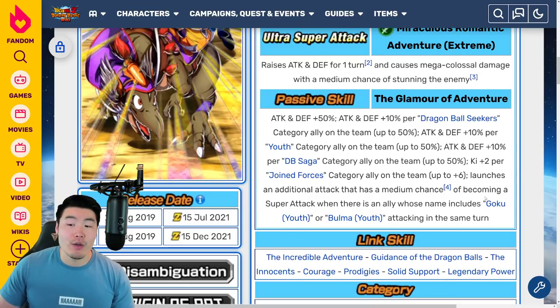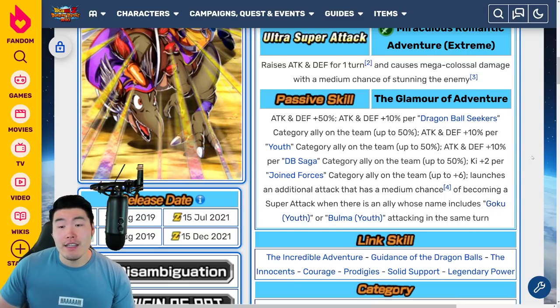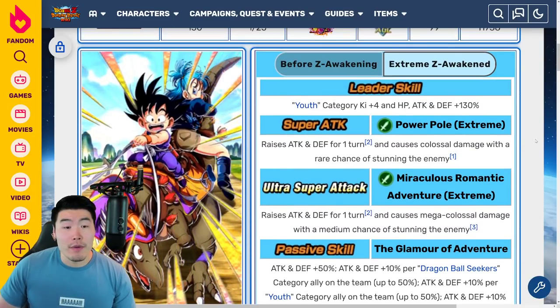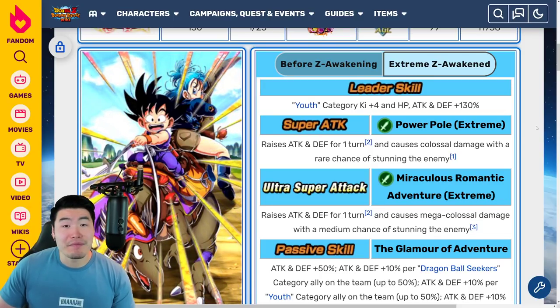So essentially, the major differences are that they get 50% Attack and Defense without any conditions, which they didn't have before. All of the additional boosts for different category allies are now Attack and Defense plus 10% as opposed to 7%, and it maxes out at 50% for each category. The Ki is up to 6%, and the new part is the additional attack with a medium chance of becoming a super attack — very solid Extreme Z Awakening.